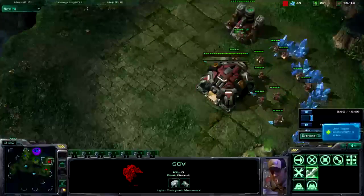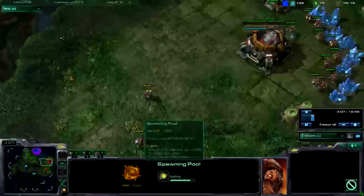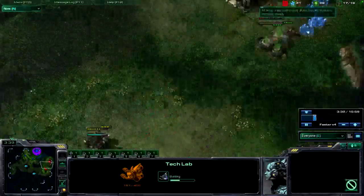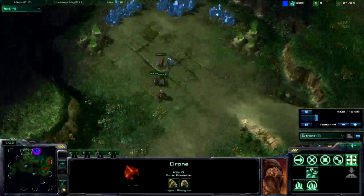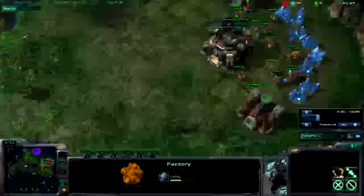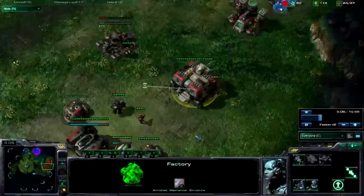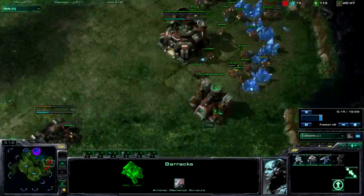This guy's getting a little bit of a harass going on. Orbital Command going down. Still no expansion, so we know it's a late expansion, which means I'll be able to do a lot of pressure with this build. The later the expansion, the better for this build — though it also works against an early expand depending on what they're doing. Second barracks is a little bit late, but Stim's already on the way and I'm pumping out Marauders.